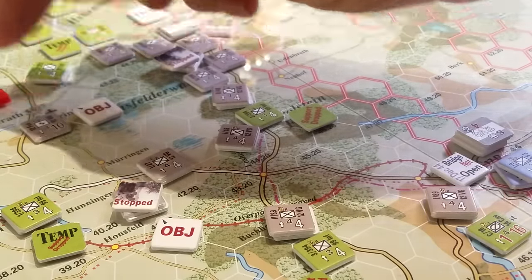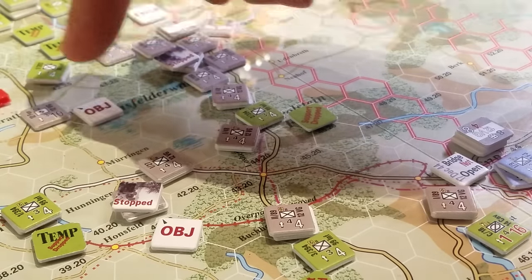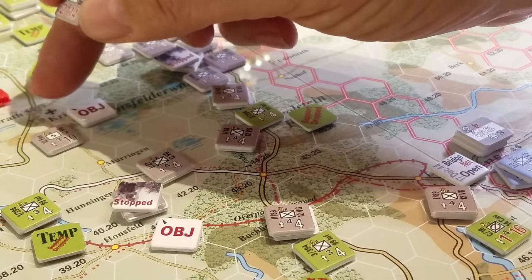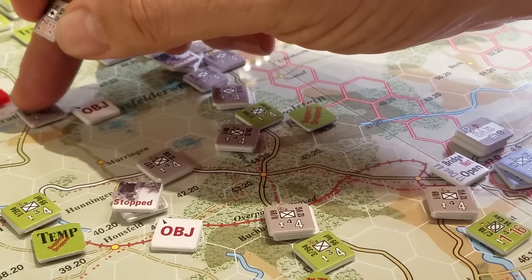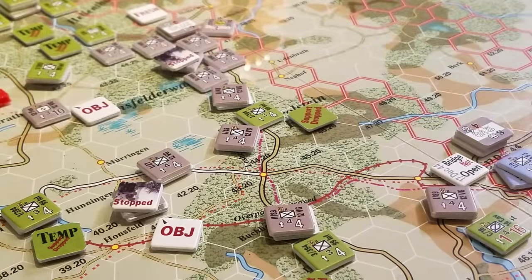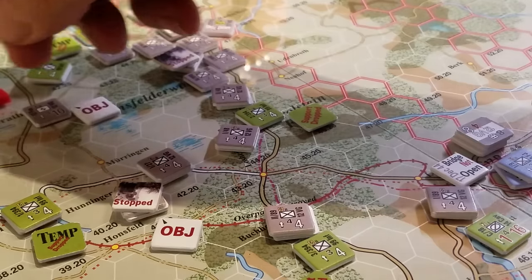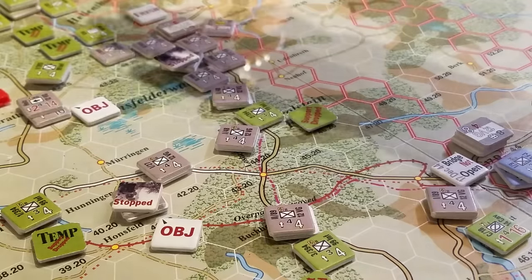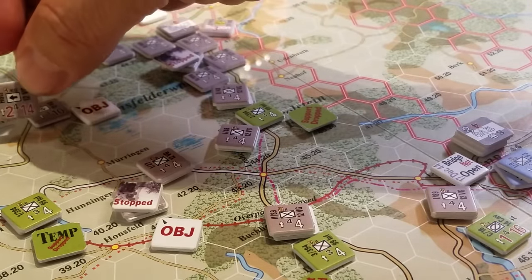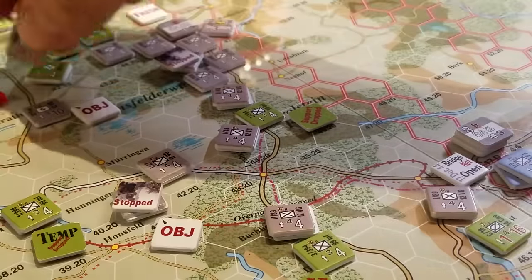The only reason we put an objective chit here is because you have to place objective chits against VP hexes, and this is a VP hex. So I moved up here and captured the town, forced the infantry to retreat. By doing so, I'd moved from around six and a half movement points — and then continued to nine or ten total movement points to reach here.